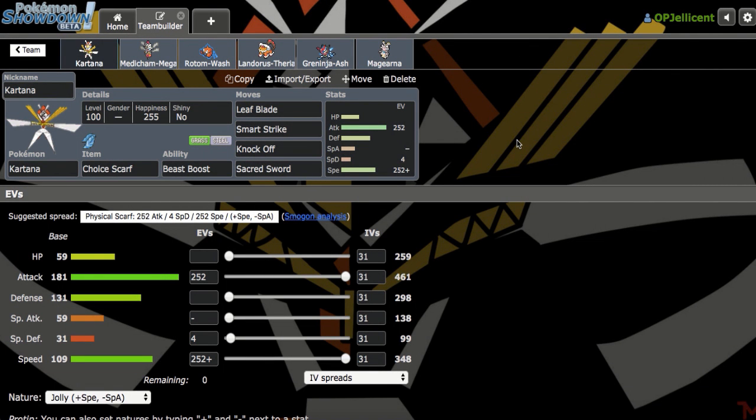Hey, what's going on everyone? I'm the OP Jellicent and we're back here on Pokemon Showdown. Got a squad right here with a Choice Scarf Cortana on it. I found it on the Smogon forums. It was built by Tala, so I'll go ahead and leave the thread down below in the description, but I figured it'd look fun. A lot of standard Pokemon right here, but it should be a good time.